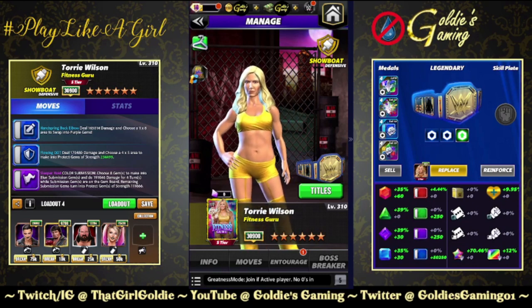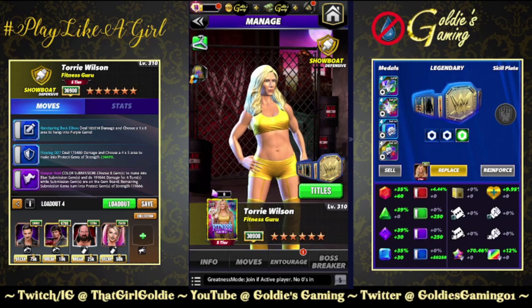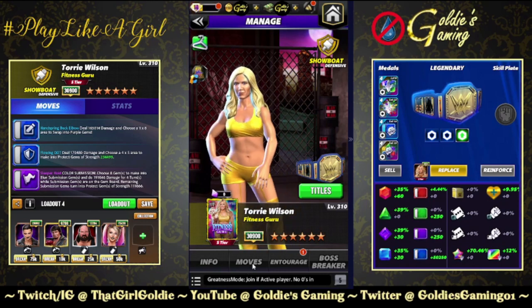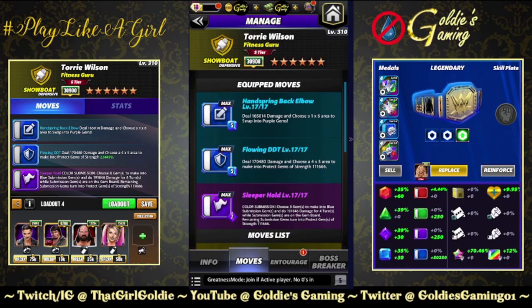Four builds we're going to take a look at today. Keep in mind we do not have a six-star female opponent, so a lot of this is probably going to look like a squash — not my intention, but that's what I have available. First build is protect gem based. We're running double blue: blue one is the Handspring Back Elbow, 5 MP, deal 165,014 damage and choose a one by six area to swap into purple gems. Blue two is the Flowing DDT, 5 MP, deal 170,480 damage and choose a four by five area.